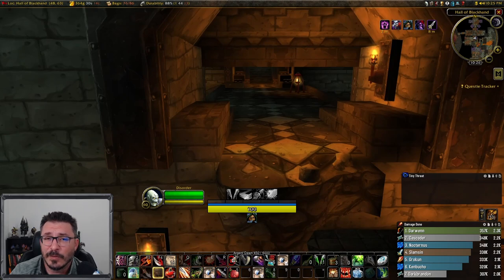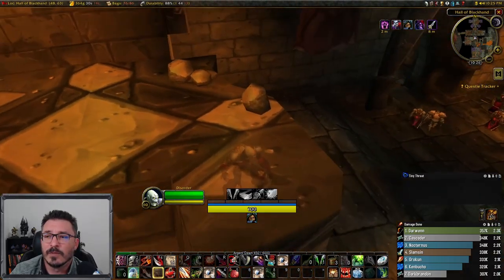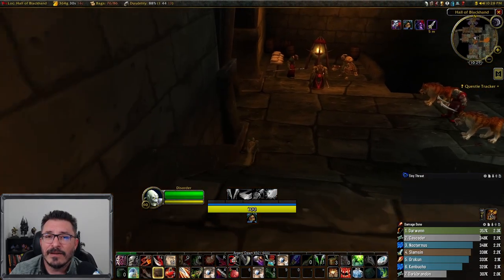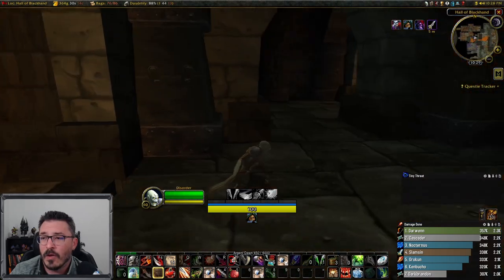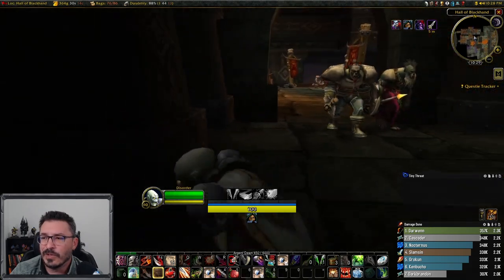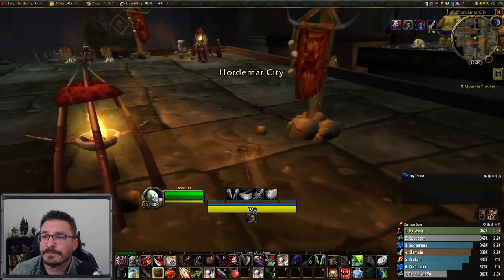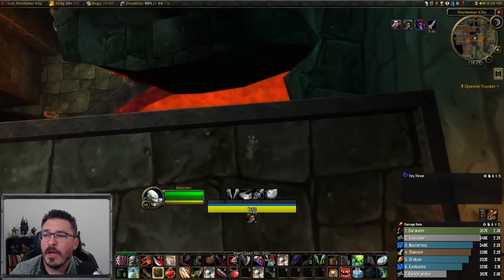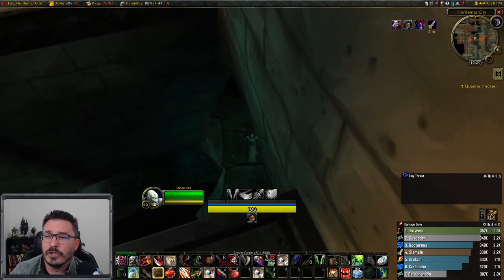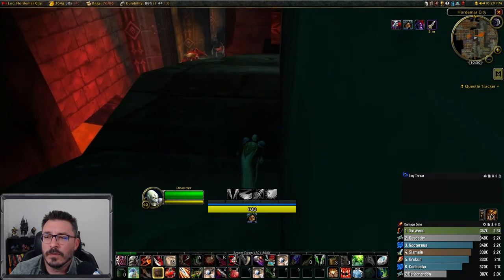If you get lost easily, that's okay - the path to the storeroom is really easy. Start on the opposite ledge of the locked door to upper Blackrock Spire, and from here you're going to see a group of orcs and some wolves. Jump down to that area and follow the path around the end of this hallway. When you get out of the hallway, hang an immediate right and jump down off this ledge to the ledge below. Do that again to get down to where those tents are.